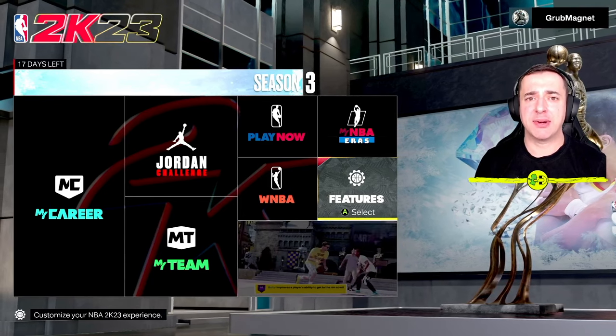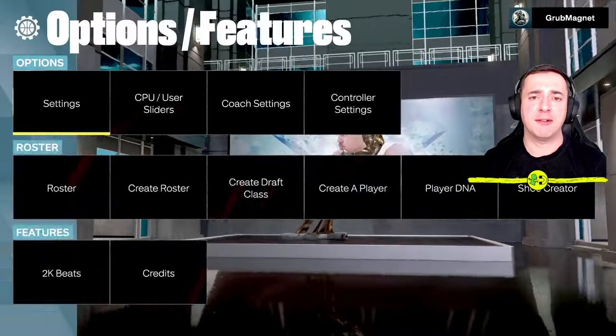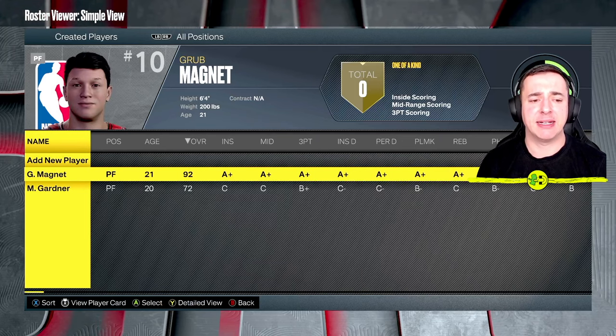Hey everyone, I'm in NBA 2K23 and I want to show you how to play with a created player. When you're on the root menu, if you go over to Features, that's where you would normally create a player. We go to NBA and you can see I've got a couple of players here — a couple of power forwards — and here's the one I want to play with.